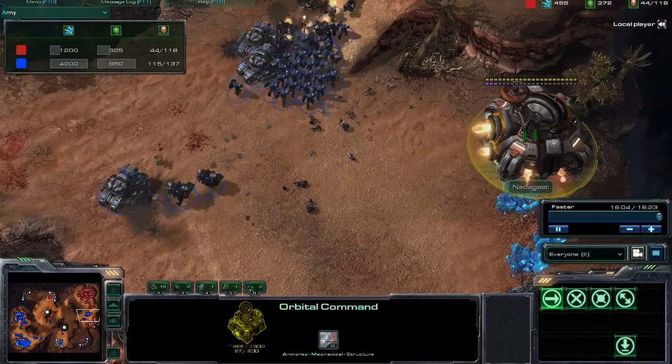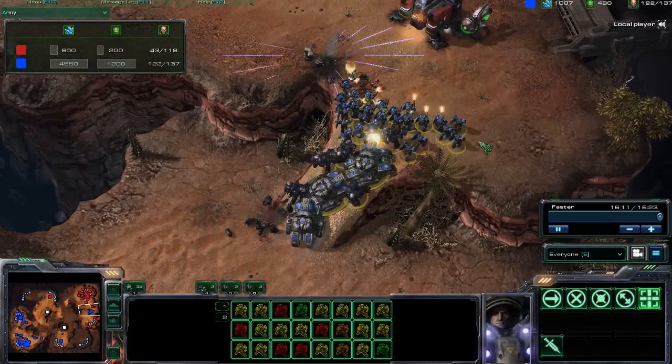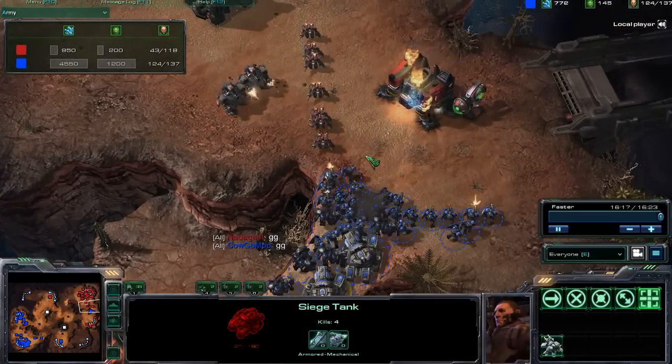Marauders trying to hold this point, but Natagast is going to have to concede this game with a really, really strong offensive push from Kao Go Mu. Natagast says GG, and that is going to be the end of the game.